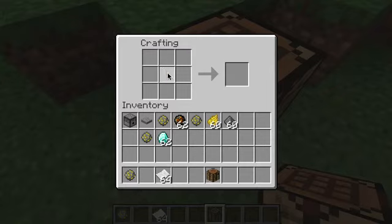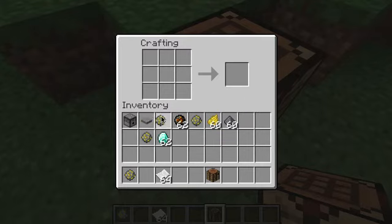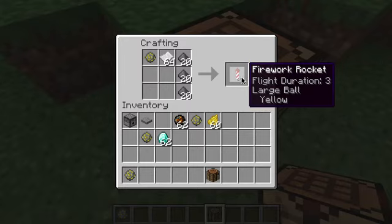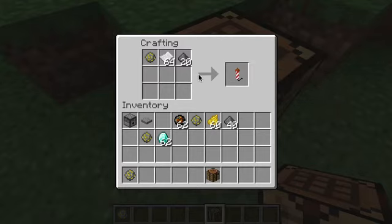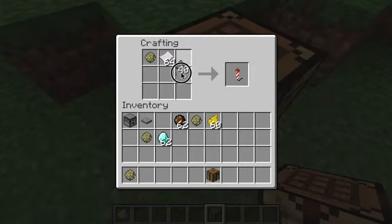So get this out of the crafting table. Then what you need to know is you take the firework star and make it into an actual firework. You need paper and three gunpowder. That gives you a firework with flight duration three. If you want it to go lower, use two gunpowder for flight duration two, or one gunpowder for flight duration one. I'm going to use flight duration three because three is the best.